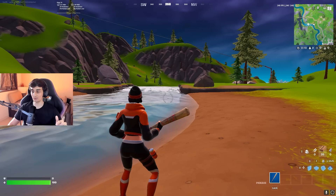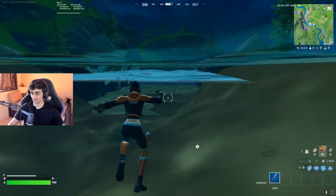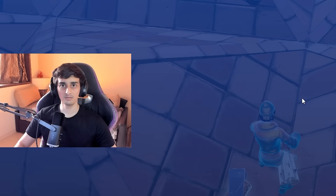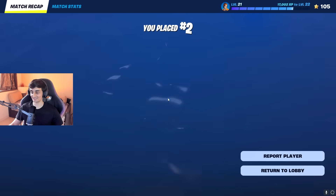Apparently there's no fall damage if you swim down the waterfall and land on a build. So let's test it. Wait a minute — what the hell? I guess they didn't patch it, so the meme strat still works.